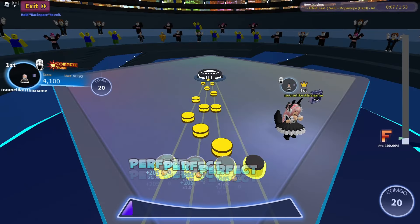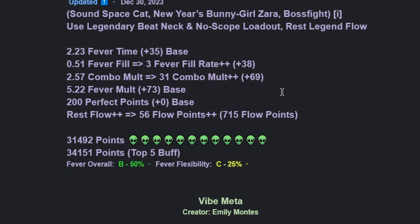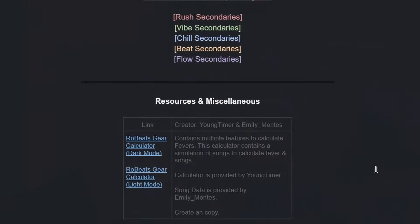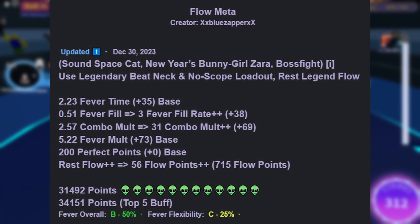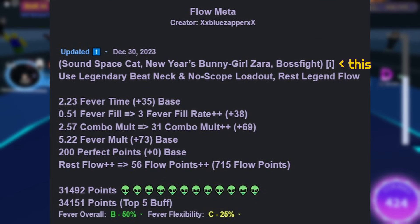I might as well use this section to discuss a popular resource for gear making: the Rowbeats gear meta Google document created by 4044 on Discord. It shows the best loadout for each element in most situations, the best loadout on a budget, and the best overall meta for every element. The colour of the text represents the element the set will be boosting. The items in brackets are the minis the set uses, assumed to be level 50. The line below represents the pieces the set uses, and if it says 'rest legend' followed by an element, it implies you should use legendary pieces for that element.